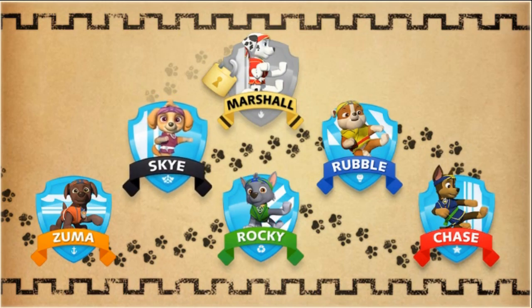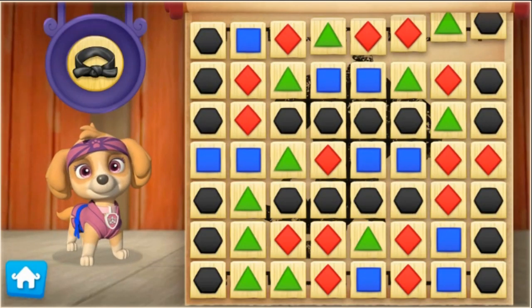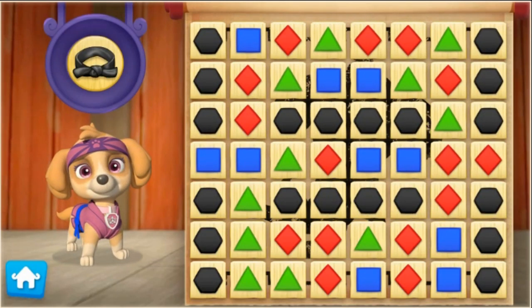Now let's help Skye practice her Pup-Fu moves to earn her black belt! Let's pup to it! To help Skye earn her black belt, keep breaking groups of boards that are the same color.